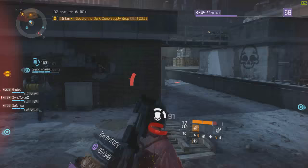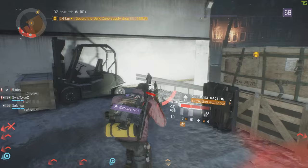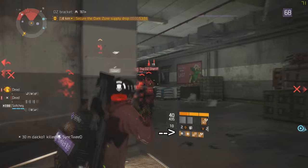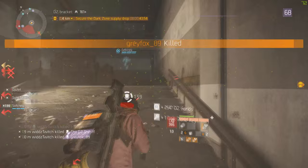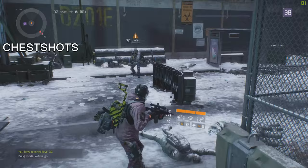Here we have a good example of me using Critical Save and On the Move doing a lot of work — this is live from a stream. I used my medkit at the perfect timing, so I got Critical Save. I used it perfectly again, and now I've got 60% damage reduction. I should be able to kill them all. I also got Link, but I didn't really need it because I used my skills perfectly.